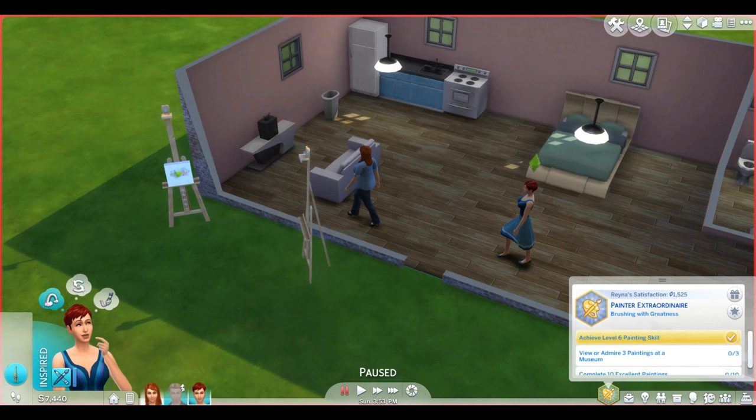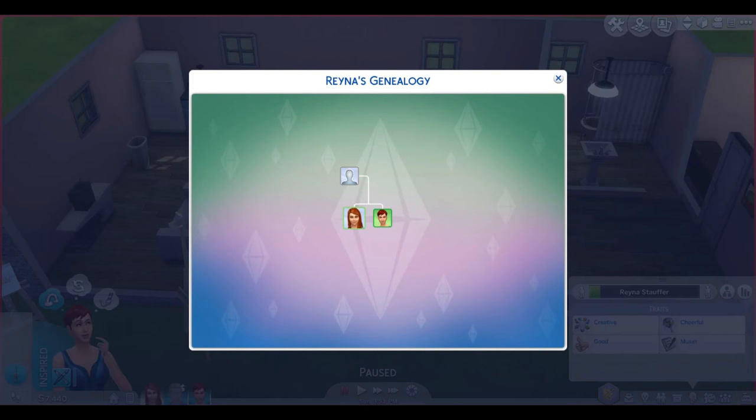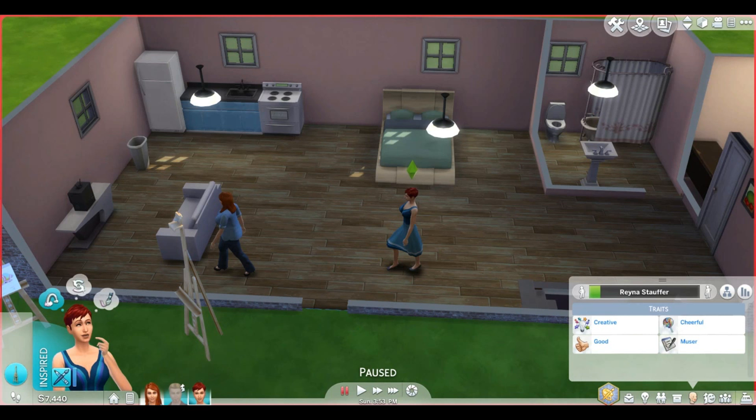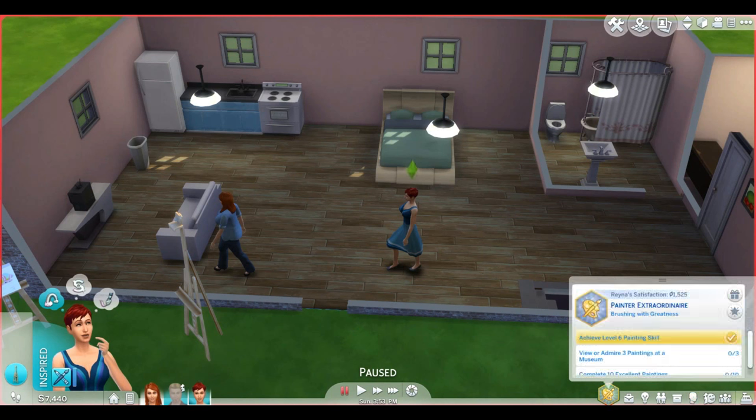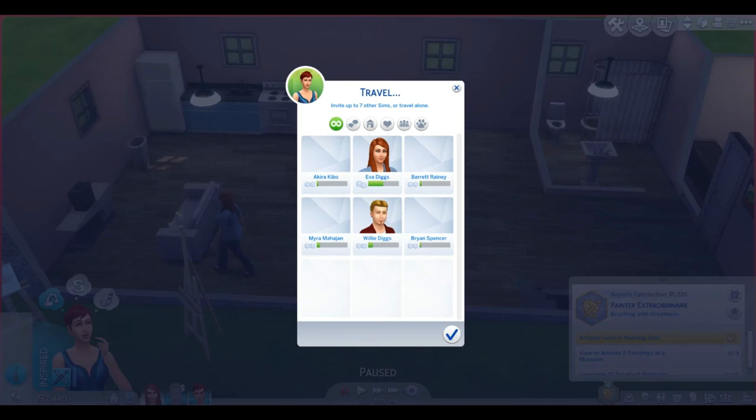So this is why I've gone for three sims now. I've made her a sister to Eva, and she's married to Willie. Here she is, and we are going to go to the museum. We're already level six of the skill — that's one of those things that's always going to happen, to be honest.